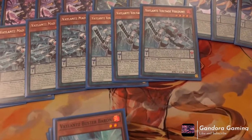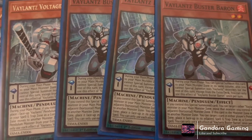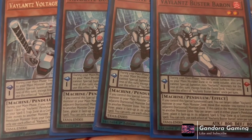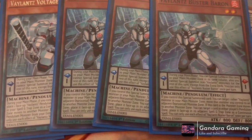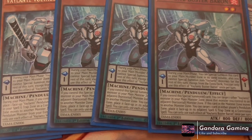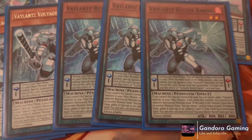For our final Valiance monster, we're playing three Valiance Buster Baron. He's fantastic — again a free summon and he locks you into Valiance from the main deck, which is fine. If you control this special summoned card, you can target one other Valiance monster in the main monster zone and move it to a horizontal zone. If this monster moves to another main monster zone, you can target one card in either player's pendulum zone and place it face-up in the adjacent spell and trap zone as a continuous spell. It's basically a free summon from the pendulum zone or it puts cards into the spell and trap zone.